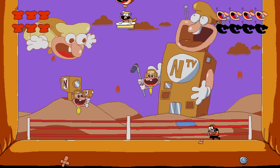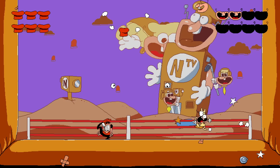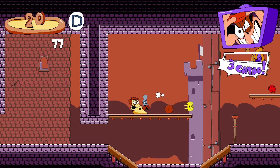Something some of you might not know if you didn't play any of the pre-release demo builds is that originally there were going to be a few more playable characters in Pizza Tower than just Peppino and Gustavo. These playable characters are actually three of the bosses you encounter in the game, each referenced by a single letter in the game's code: V for Vigilante, N for the Noise, and Pepperman is referenced as M since P is already taken by Peppino.